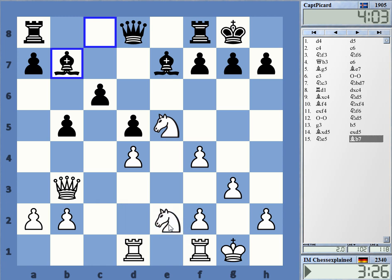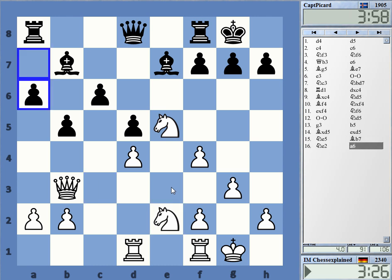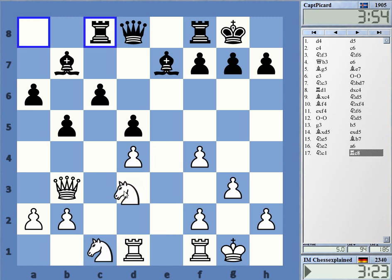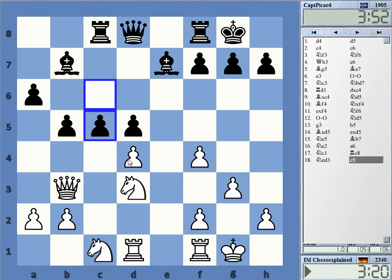The knight on c3 is not good. Maybe I can get it to c1 to d3 — this kind of maneuver — or to b3, which would also be nice. I'll try knight to d3. Okay, he's freeing his position immediately.